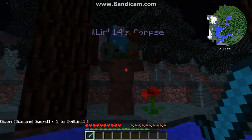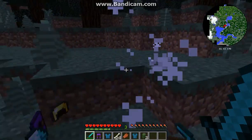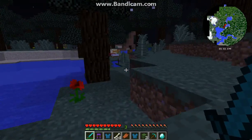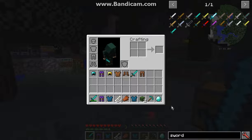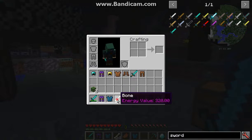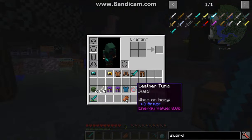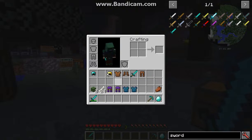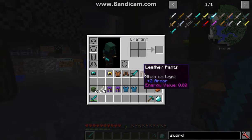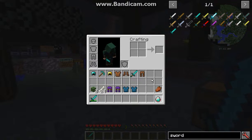It'll drop all your stuff elsewhere, as well as its own. So if you happen to defeat them, you'll get two zombie heads, 24 bones, two pairs of pants, and two pairs of tunics — that obviously mimic the zombie's clothes.